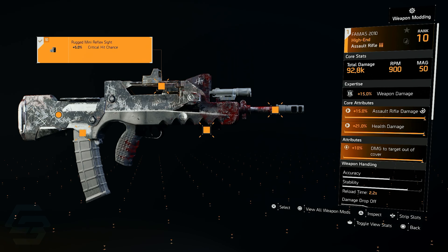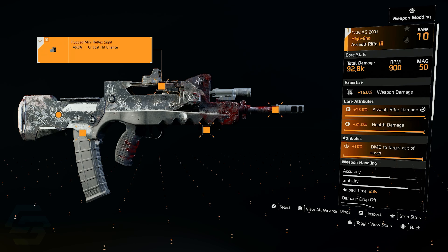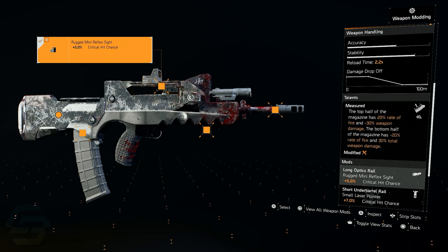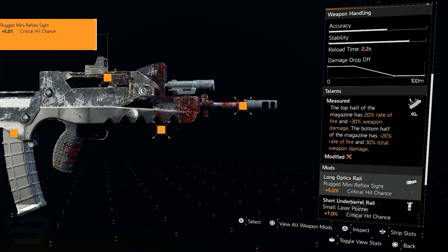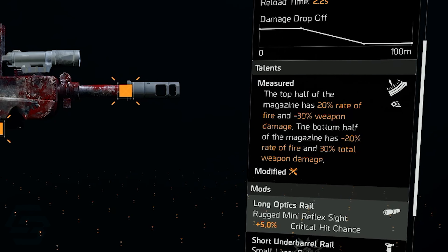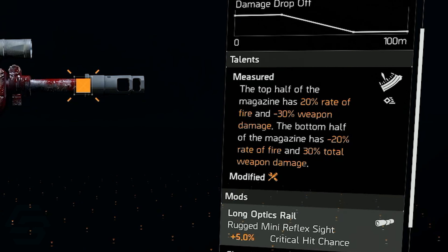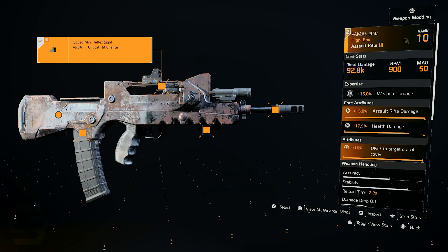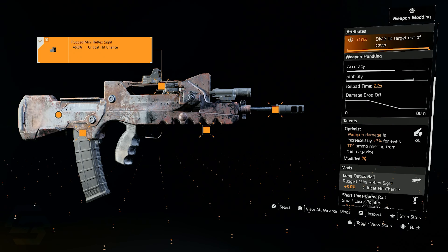One of the best weapons to use on this build is the FAMAS. You can see here 92.8k total damage, 900 RPM, 50 rounds in the magazine, Expertise level 15 giving me an additional 15% weapon damage. I have max assault rifle damage, max health damage, and 10% damage to targets out of cover. The talent here is Measured — the top half of the magazine has 20% rate of fire and minus 30% weapon damage; the bottom half has negative 20% rate of fire and 30% total weapon damage. Since I like to swap weapons, I'm running double FAMAS on this build. The second one is also Expertise level 15, and for the talent I'm using Optimist — weapon damage is increased by 3% for every 10% ammo missing from the magazine.